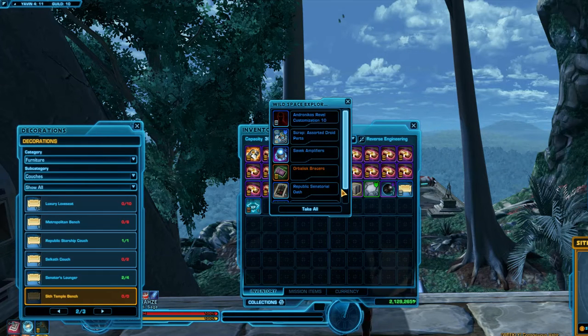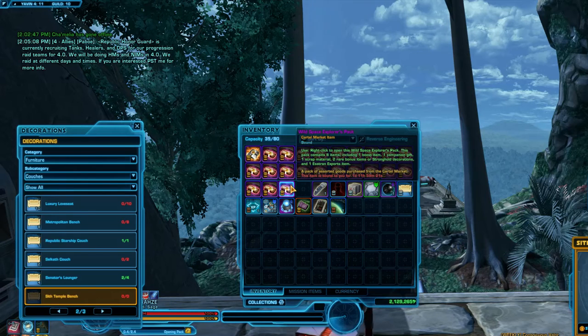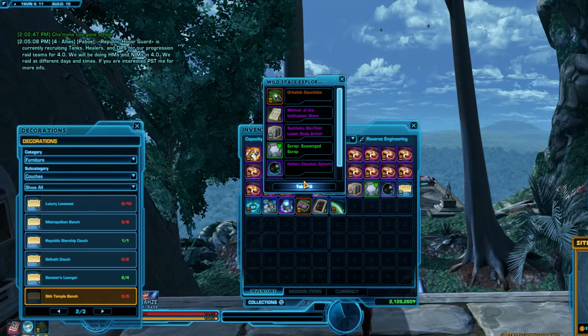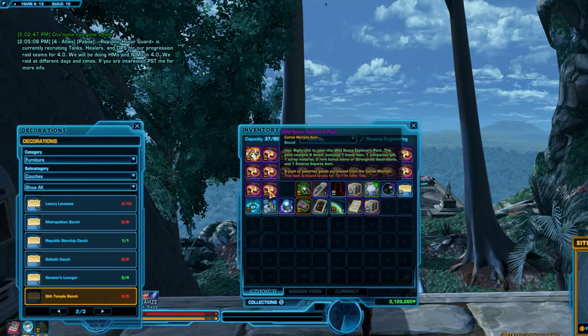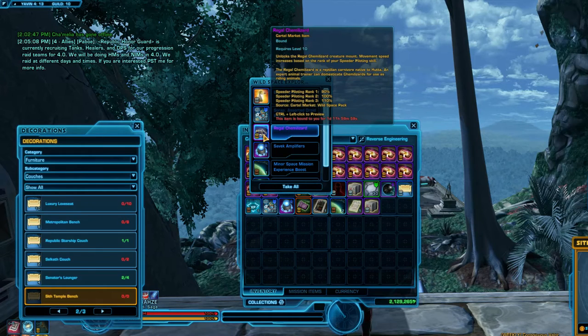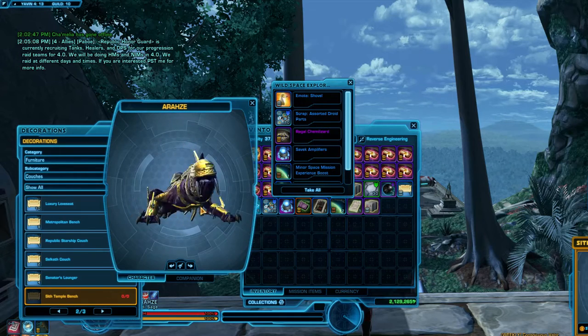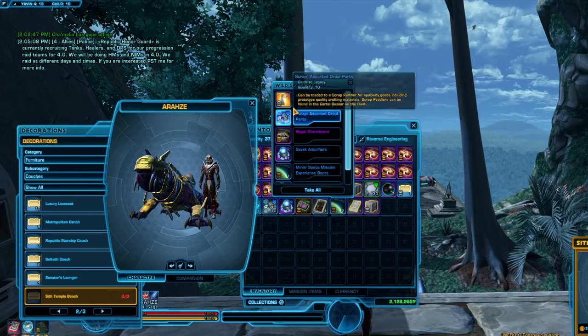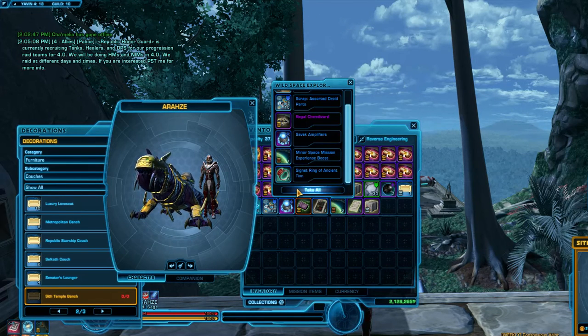I might do a Sith stronghold down the road at some point — really just depends on which strongholds they release in the future. Another piece of the Orbalisk item set. Not sure how rare that is — probably not that rare because it's not really that cool looking. It's a cool idea, but I don't know who actually wants to wear it. There's a gold marker thing; they're redoing the item marker system, which is really nice because right now the markers don't make a lot of sense — some super rare stuff really isn't super rare.